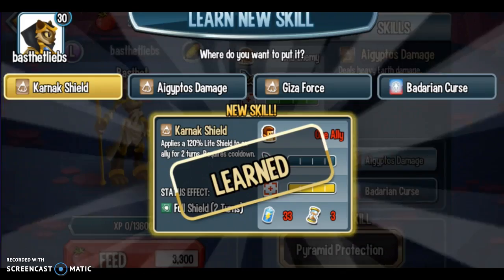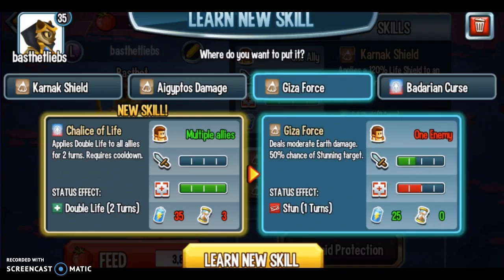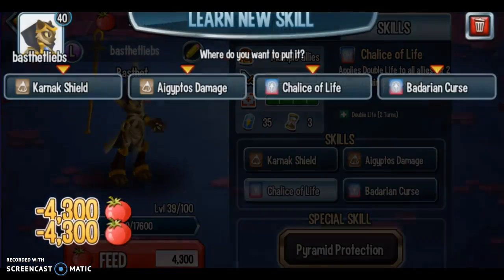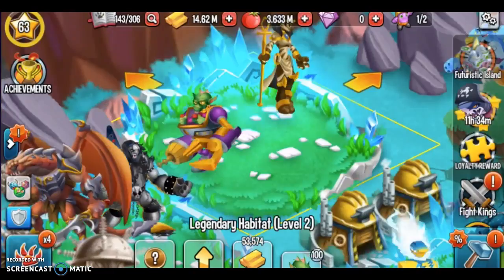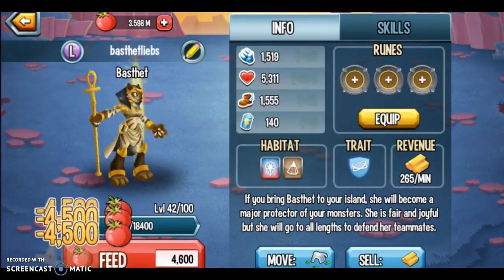She's gonna learn Chalice of Life soon. Monsters learn all their moves by level 50. She's level 35 currently, then level 40. Here's where things get interesting — you can either do this or you can't. I'm gonna not do it because I have General Atom, who can give 100% life shield. So let's just keep feeding Bastet.